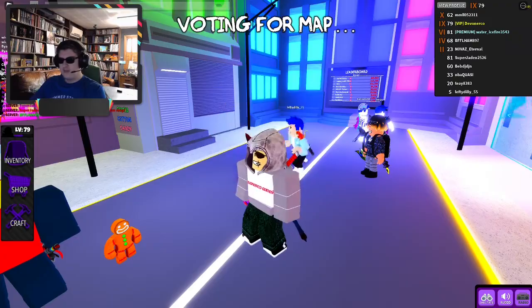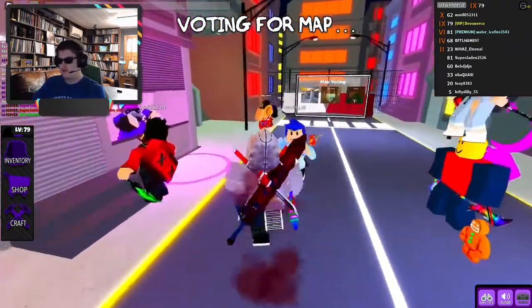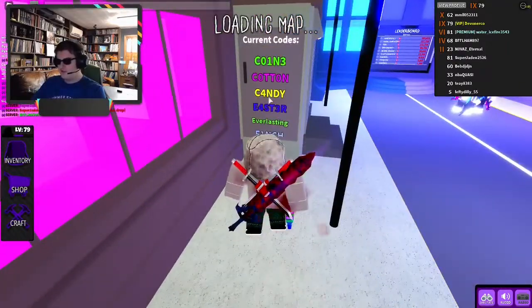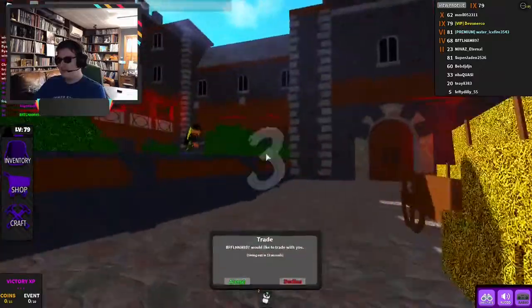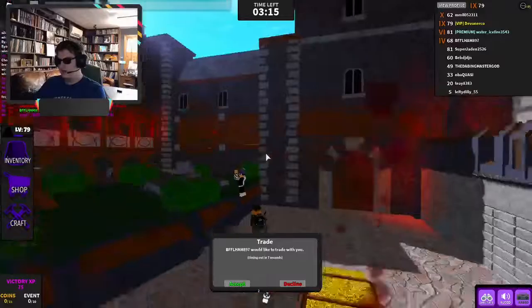Alright guys, we're back. We got the shades on for some reason — not sure why, but looking cool. We are going to be using some of the Easter Codes after this round. So let's just do this round real quick. Got innocent. Let's try not to die. Don't get near me with your annoying music.